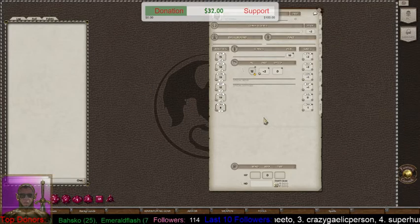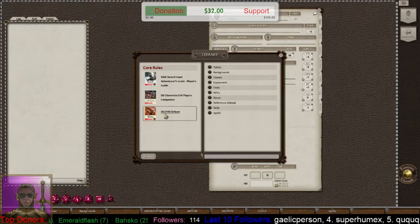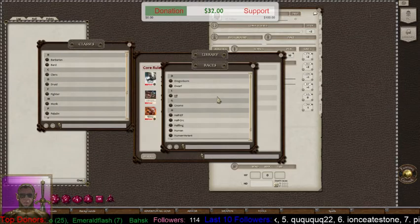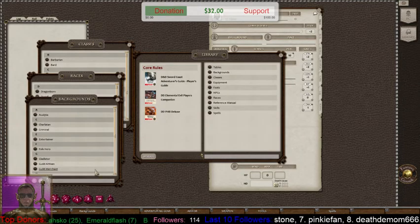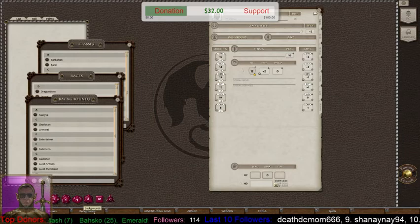Now we're going to go to the library and open up the PHB. We're going to choose Races, Classes, and Backgrounds. I've actually already hotkeyed all of these down here at the bottom, so I have Races, Classes, and Backgrounds hotkeyed for easy access.